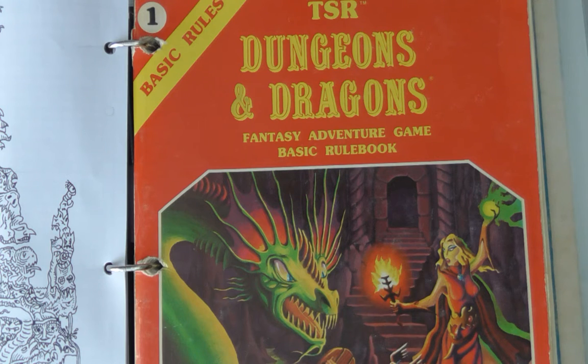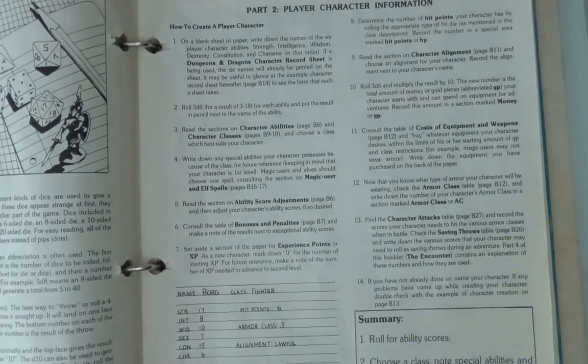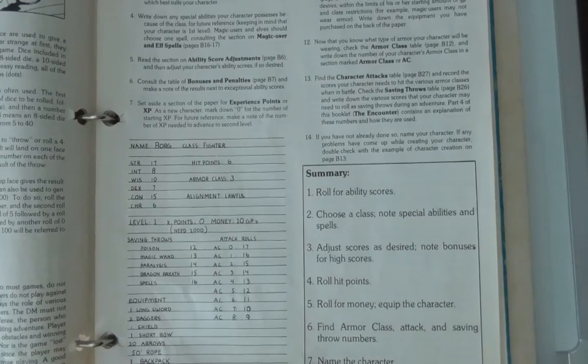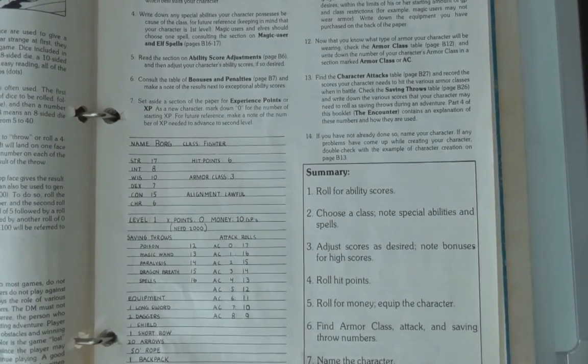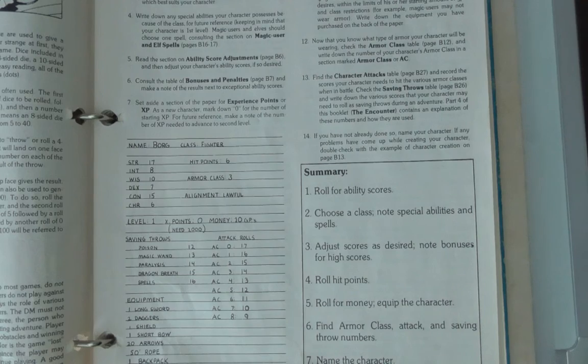The first thing to talk about is creating a character for BX — it's extremely simple. Everyone can run their different house rules, and you'll find many dungeon masters will have their own way of doing things. But by the book, you're basically going to write down all the attributes for your character, which should be familiar to anybody who's played any version of D&D before. As you can see on Borg — strength, intelligence, wisdom, dexterity, constitution, and charisma — you roll three six-sided dice, add them together, and do that in order.